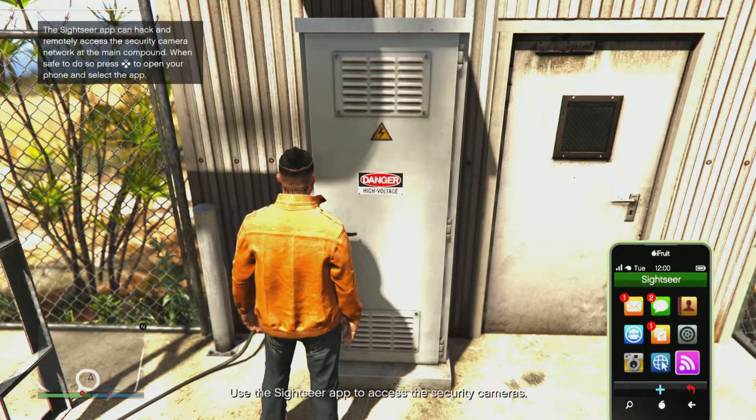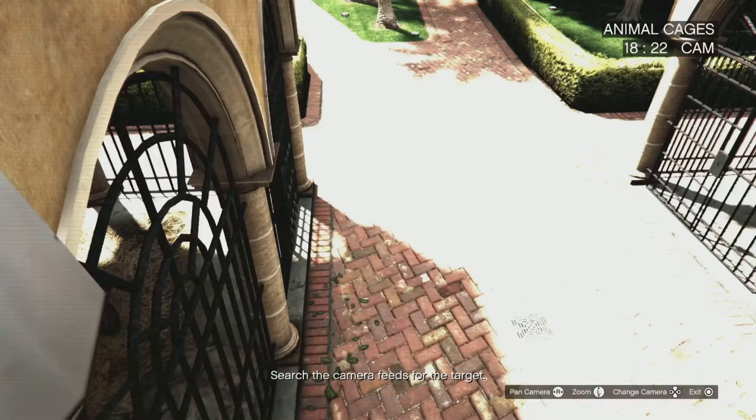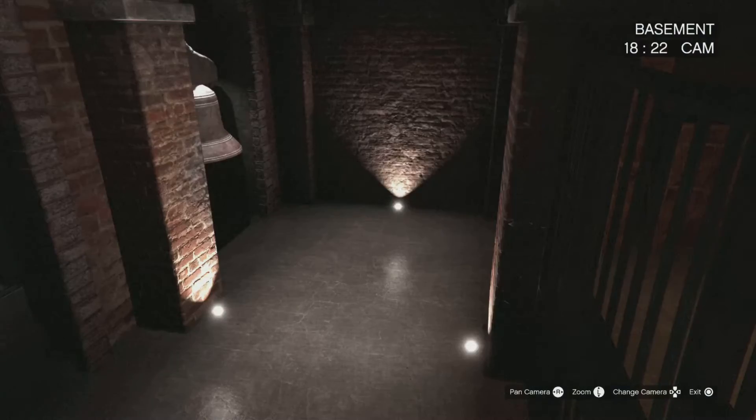Just play the setup cost again, do all the setups, and then you will 110 percent get the panther statue. For all players starting a new Cayo Perico heist you will get the panther statue the first time only. If you already have an active heist before today, cancel it by calling Pavel, start up a new heist, and that will give you the panther statue.